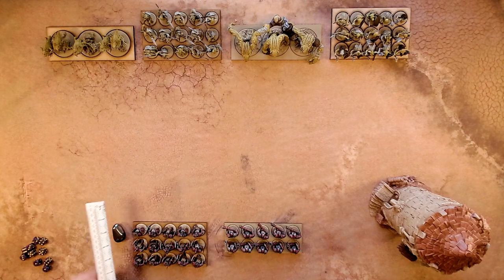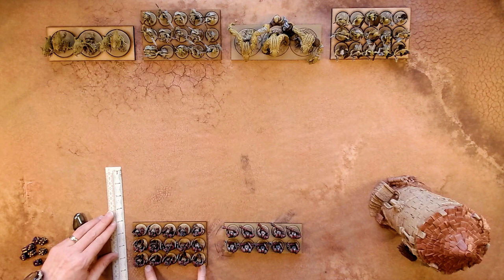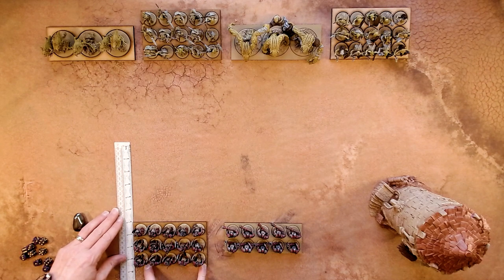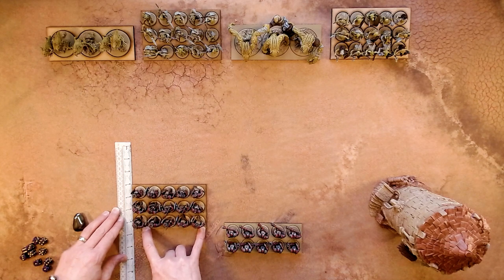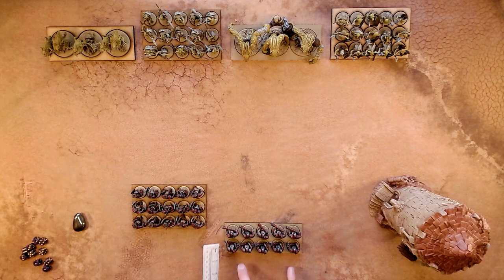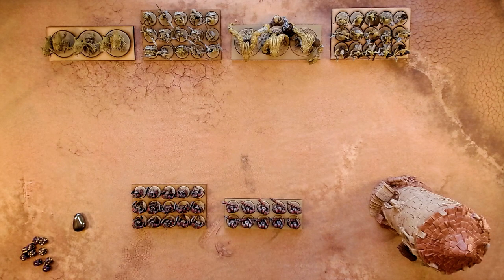So we'll go ahead and move these guys right away. Each movement point allows you to advance an inch. We'll advance these guys 3 inches — I think that's as bold as they want to be. And we'll bring these guys up a little bit to support, so they will advance 2 inches, ready to shoot with their blunderbusses.